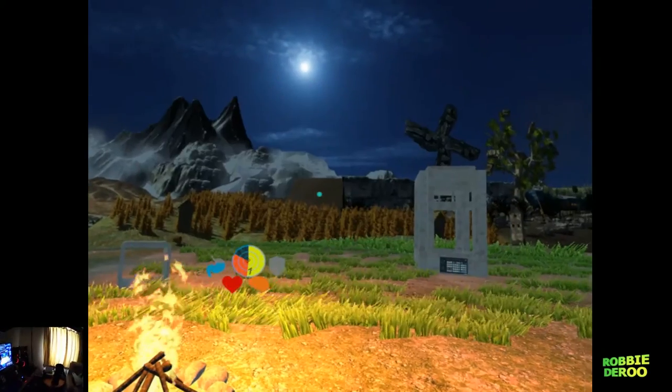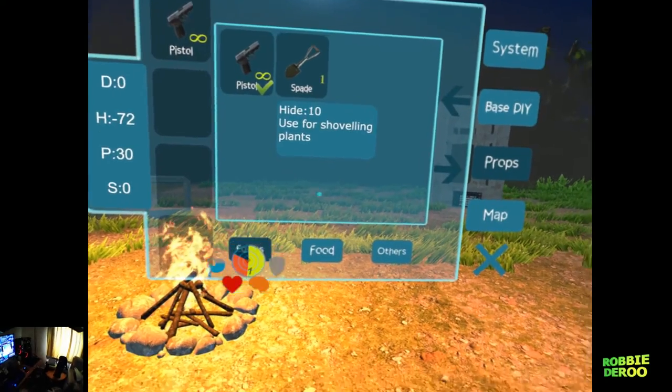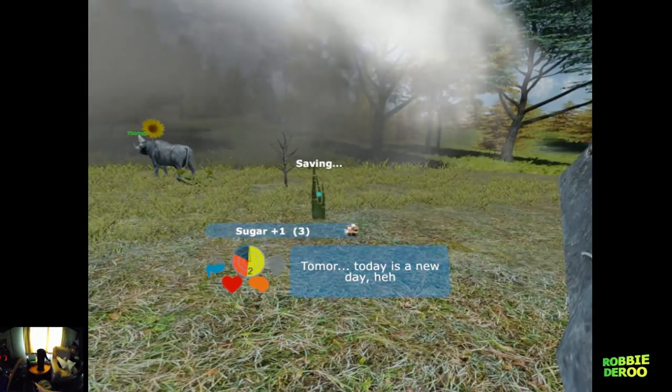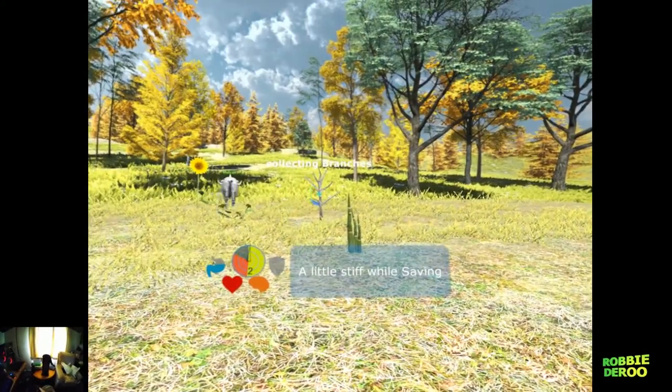You pick a location on the map adjacent to where you are to travel to that location in any of six different directions, but keep in mind that you can only move one hexagon away during the night. Each location transports you to a place where you can gather resources, use items, or choose to fight or flee an assailant, be it plant or animal.